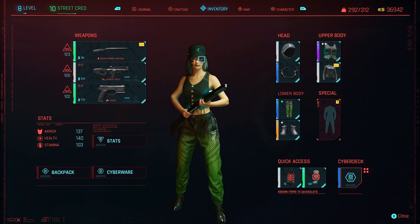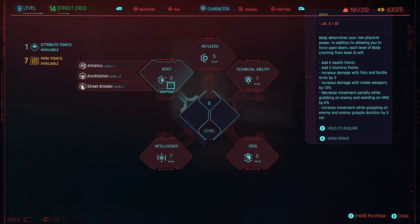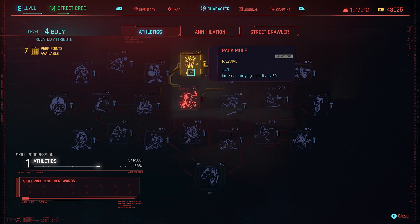Before we get into the nitty-gritty of actually making money in Cyberpunk 2077, there are a couple things to go over so you can make it easier on yourself to make more money faster. The first thing I highly recommend — you can do this right at the beginning of the game after just a couple missions — is to unlock the Pack Mule perk. You only need a Body attribute level of three, and it will increase your carrying capacity by 60.